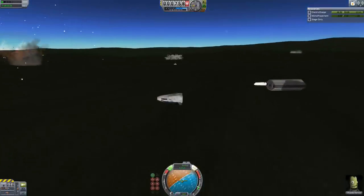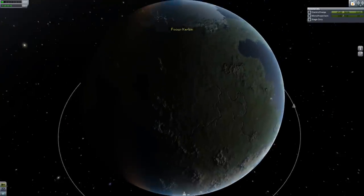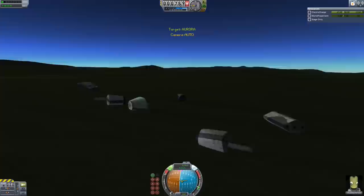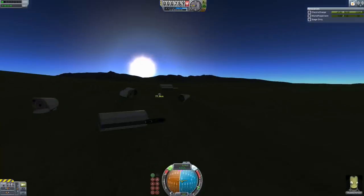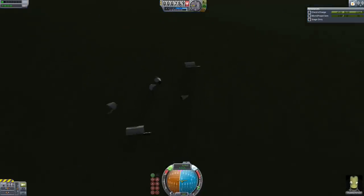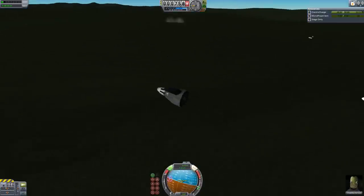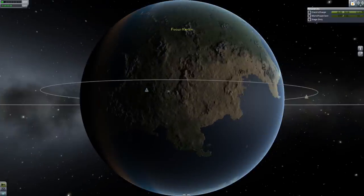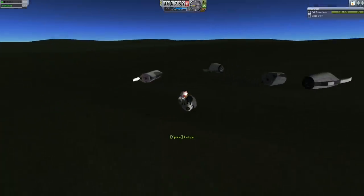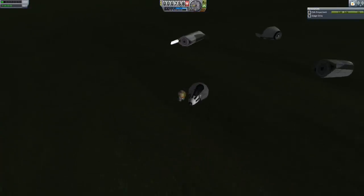Oh my God. Chadsby Kerman survived! I'm calling that a successful flight. How far away did we land from the Aurora? We are only 77 kilometers away from the Aurora. We landed in kind of a desert — or grassland, a little bit desert-y. It's good enough for me. That was the Vanguard. Thank you so much for watching. This is your captain signing off. Bye.